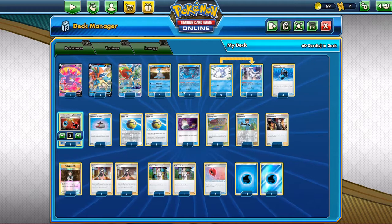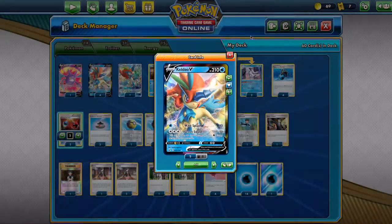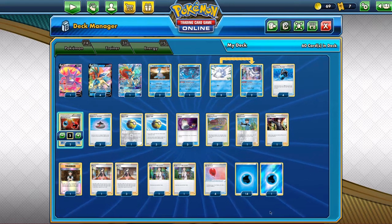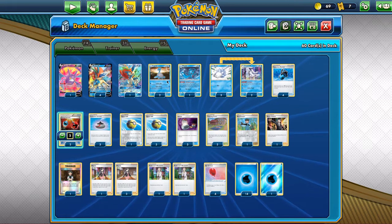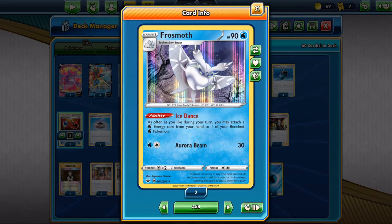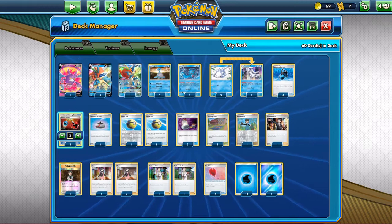And then we have four Air Balloon, because switching and retreating is necessary if you want to charge up a Kaleo V. You need to switch it out, then get an Air Balloon on one of those Pokémon on the bench — except for Lapras — and then you can free retreat it again into Kaleo V, because Frostmoth only attaches to Pokémon on the bench.